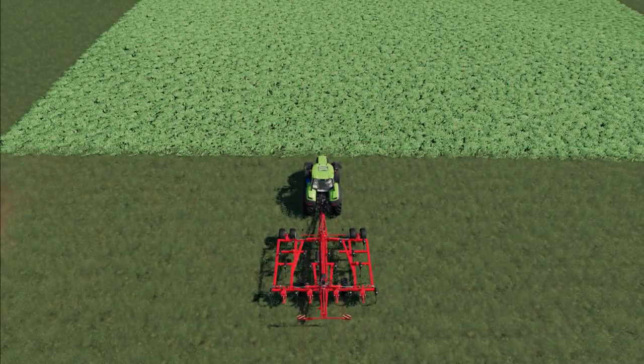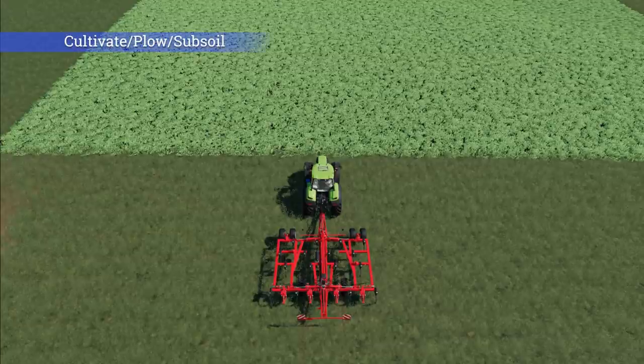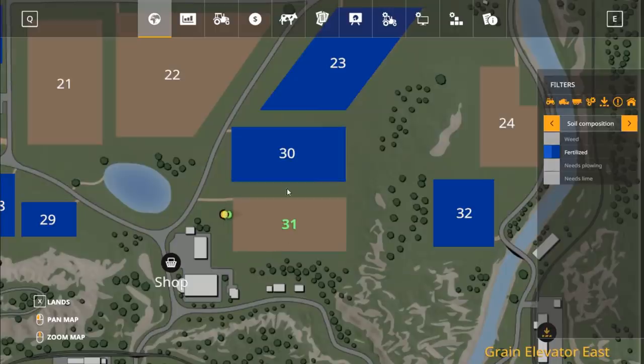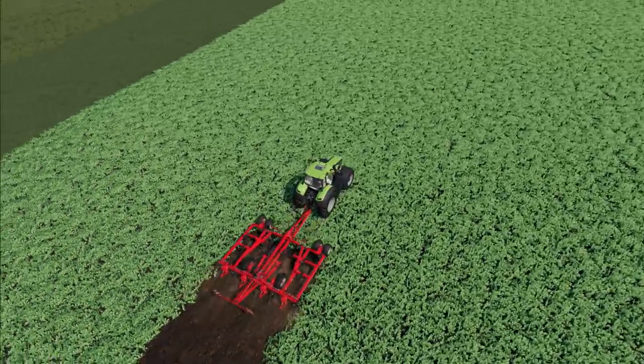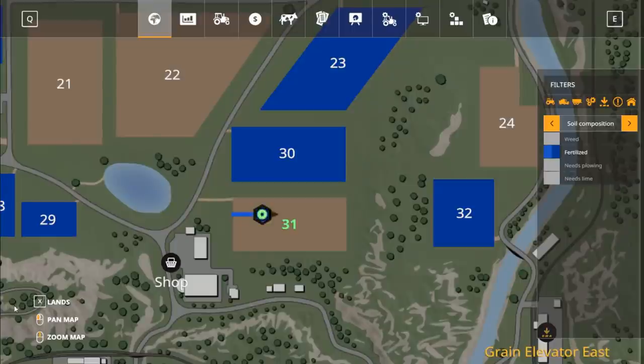The final piece of knowledge you need is that you have to cultivate, plow, or subsoil the oilseed radish into the field in order to get the fertilizer state. You can see on this field there is no fertilizer state, but it has oilseed radish in it. Now that we're cultivating it in, we can go back into the menu after finishing and you'll see there is now a fertilizer state on that field.